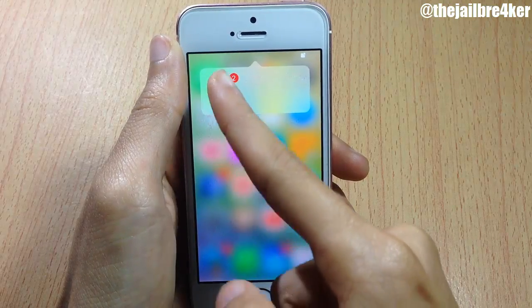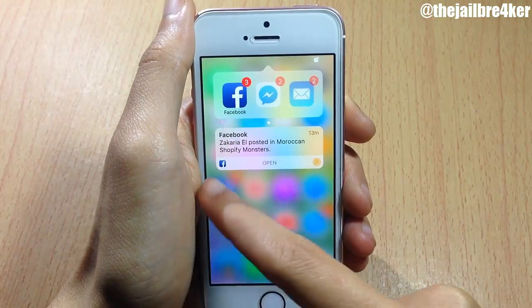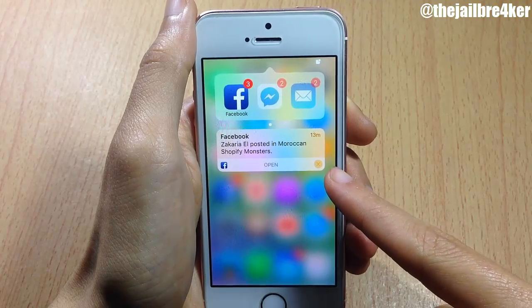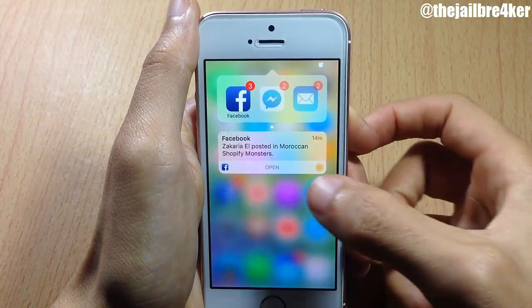You can swipe down to display the notifications. For example, in the email app if I swipe down you can see the email here. In the Facebook app if I swipe down I can see the message or notification that I have received. If I double tap on the X button I will delete the notifications.